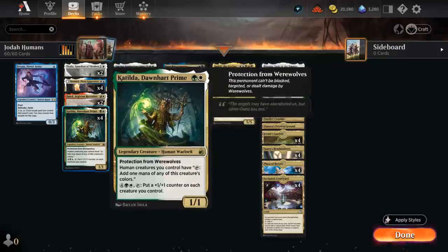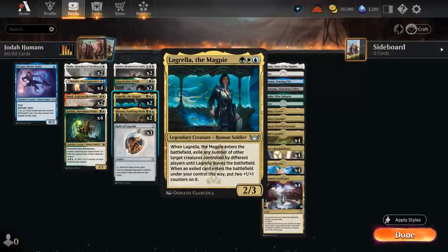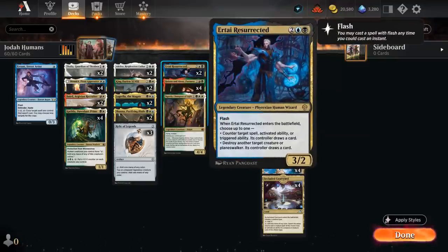And two copies of Lagrella, giving us a bit of creature interaction — can exile an opposing creature when it enters the battlefield. And if we expect our opponent to remove Lagrella, it can sometimes be worth it to exile our own creature as well. That way, if Lagrella gets removed, we get our creature back with two +1/+1 counters. At four mana we also have two copies of Airtai Resurrected, giving us additional interaction and can also be used as a counterspell, giving the opponent a card in return.